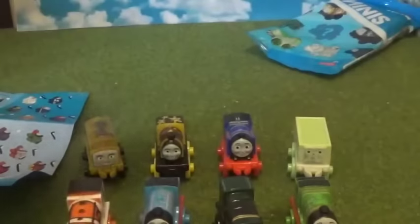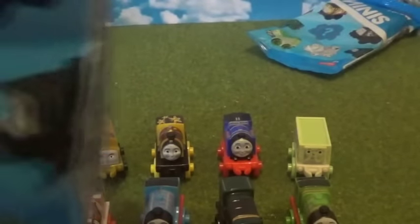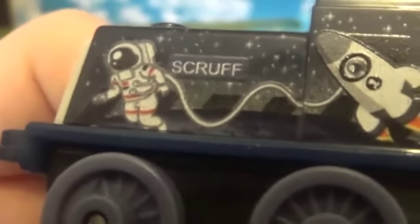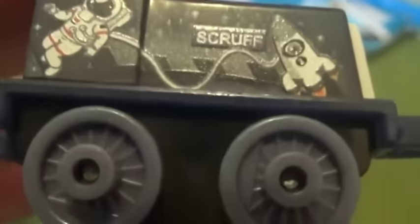Two more left. This one is code 132. Oh, this is a new one! We've got Space Scruff — this one's really cool. He's all black like space, and there's a rocket and a little spaceman. Look at all those stars — that's so cool! That is awesome!